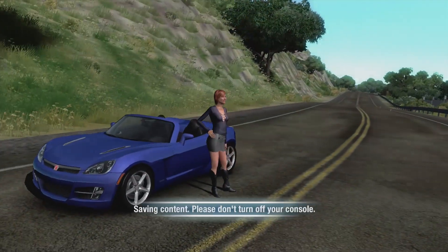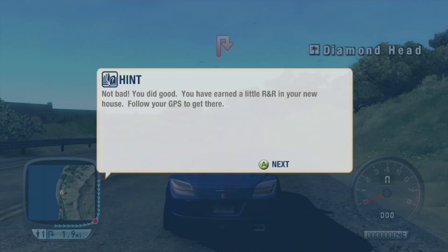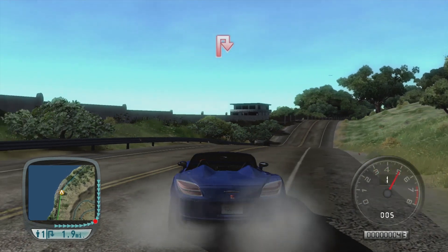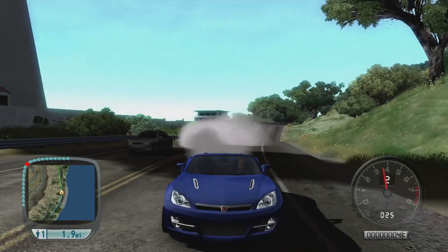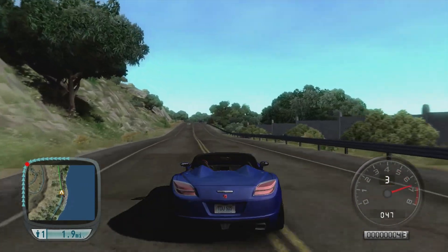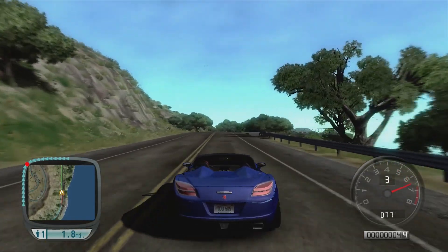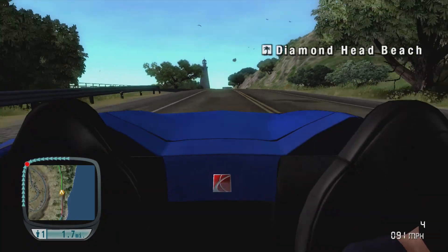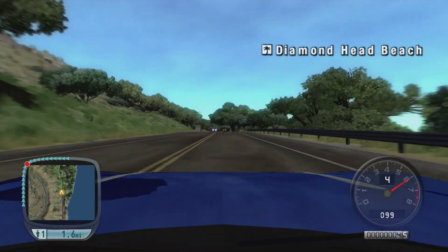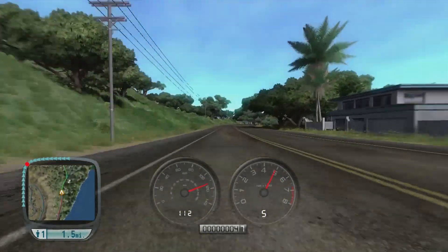That's another $5,000 in the kitty. You've earned a little R&R in your house - follow your GPS to get there. Rest and recuperation, of course. Seeing as we are two miles away. I do like this Saturn Sky, I have to say. It's a nice two-seater - never gone for this car before when I've started a game.